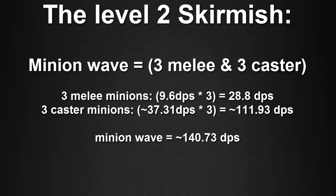For this level two skirmish, we're going to act like Caitlyn and Lulu went into their opponent's minion wave to try and kill Miss Fortune and Sona. Remember the minion wave consists of three melee and three caster minions. The three melee minions, each dealing about 9.6 DPS, multiplied by the three minions present, gives a total of 28.8 DPS. For the three caster minions, each dealing a DPS of about 37.31, multiplied by the three minions present, that's about 111.93 DPS. So in total, the minion wave is dealing about 140.73 DPS.